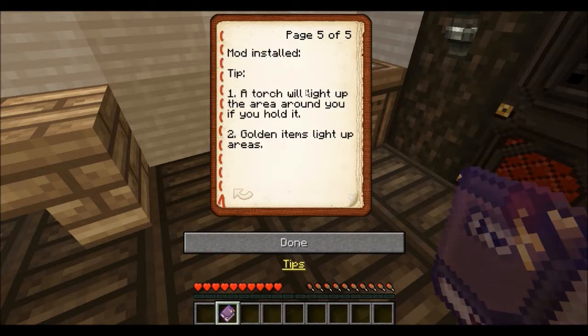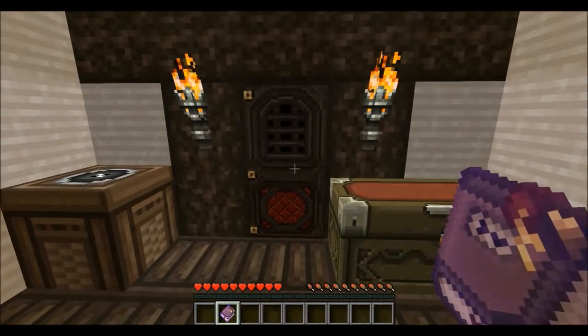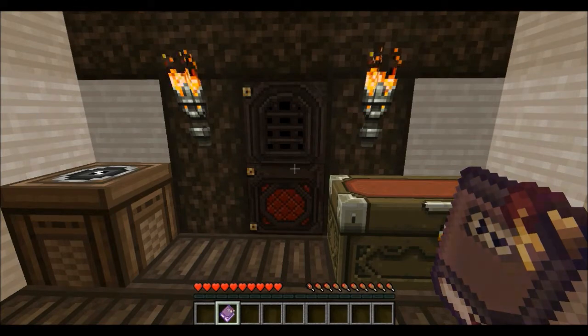There's also a tip about the dynamic lights mod - if you have it installed the torch will light up the area around you if you hold it, and golden items will light up areas. But I don't have the mod installed so this doesn't apply to me. Alright, I've got to cut for a second but I'll be right back and we'll head out on our adventure.